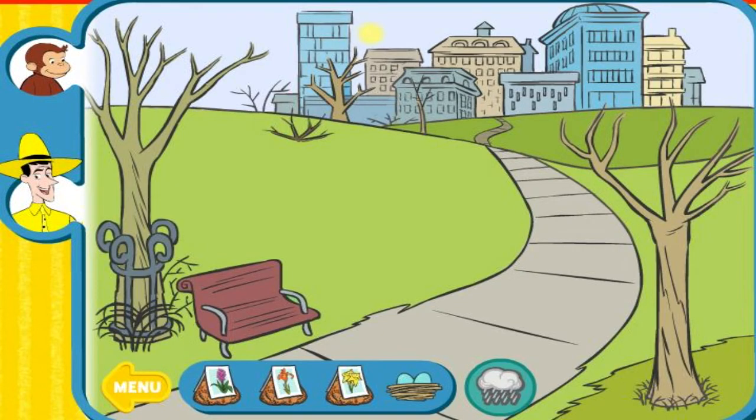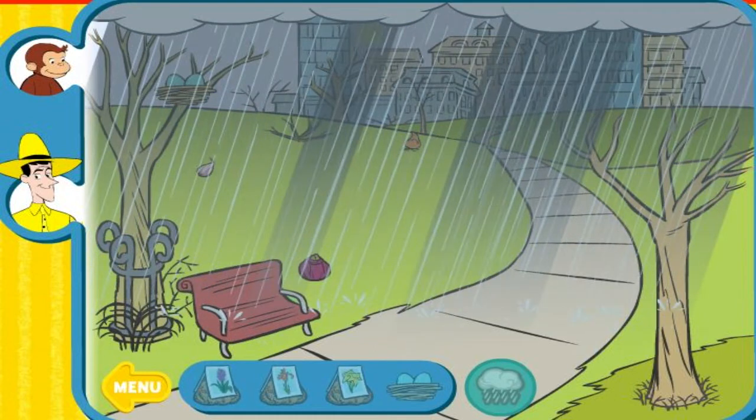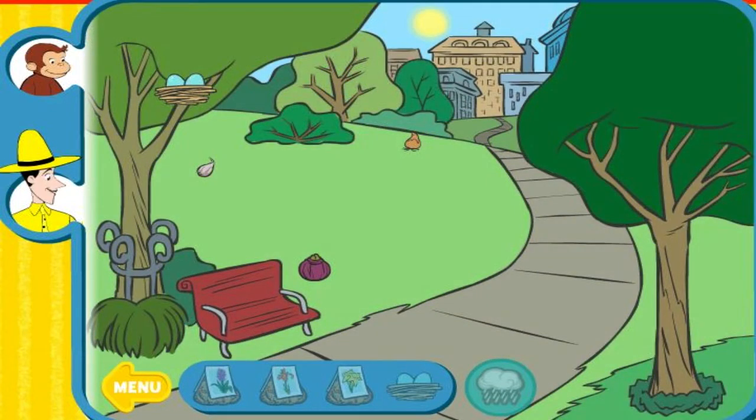Welcome to the city park. Now you have bird's nests. Flower bulbs grow when they're planted in the ground. Bird's nests are up in trees for safety. The rain helps everything turn green. It's spring.